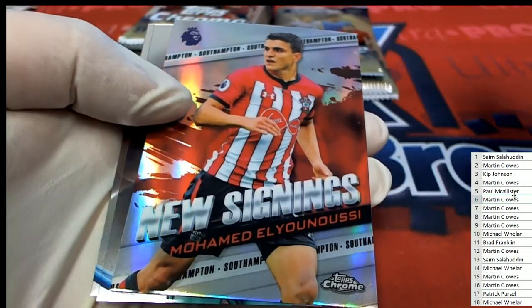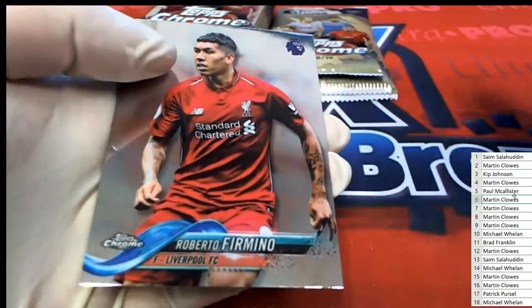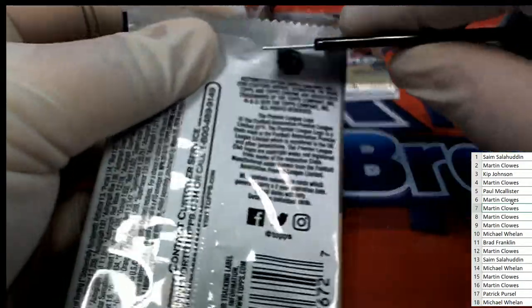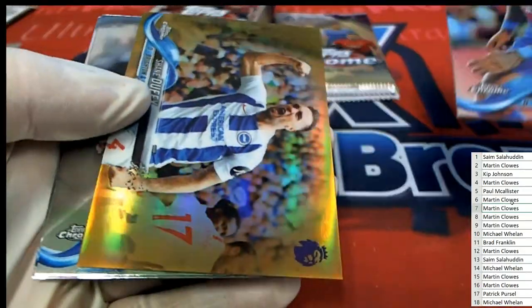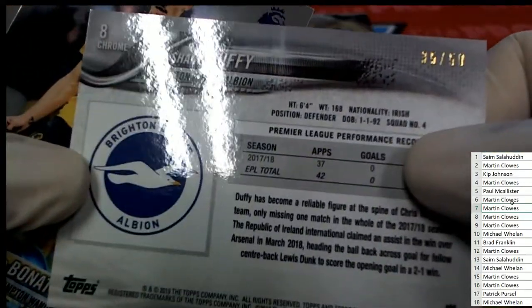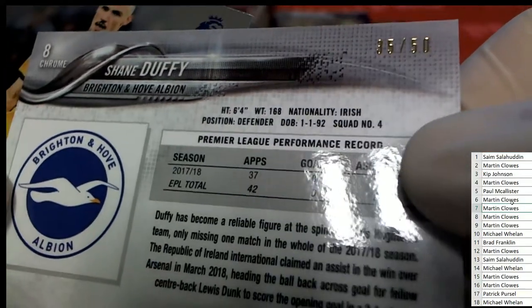Martin C, this is your pack and it's pack number six. Now we're on to pack number seven. Gold — all right. Pack number seven is a 35 of 50 Shane Duffy.